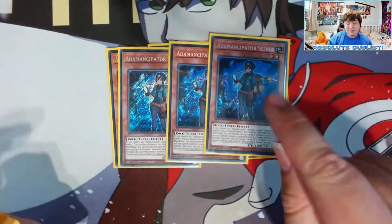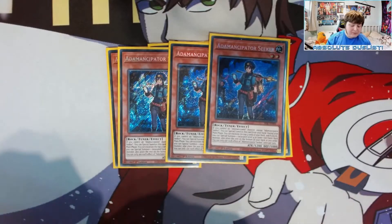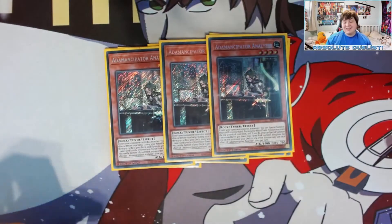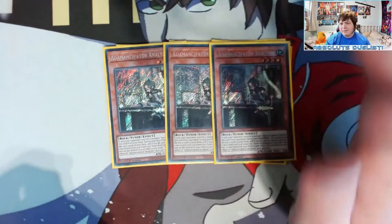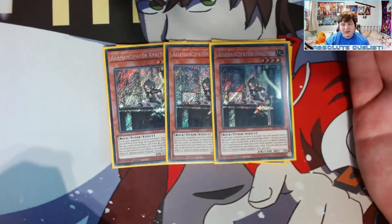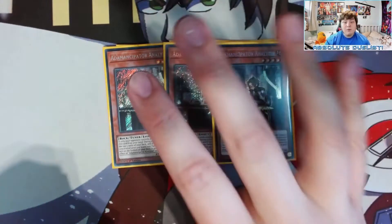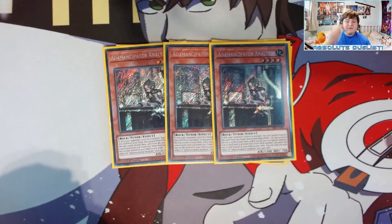We also play Adamancipator Seeker, which has the same excavate effect but only special summons itself if you control an Adamancipator monster, and Adamancipator Analyzer, which special summons itself if your opponent controls a monster. The Analyzer is the different one — it's a level four and it's a free special summon if your opponent has something. You need to be playing three of each since they are your consistency cards, getting you into synchro plays or into Prank-Kids Roxy's for the Prank-Kids combo.